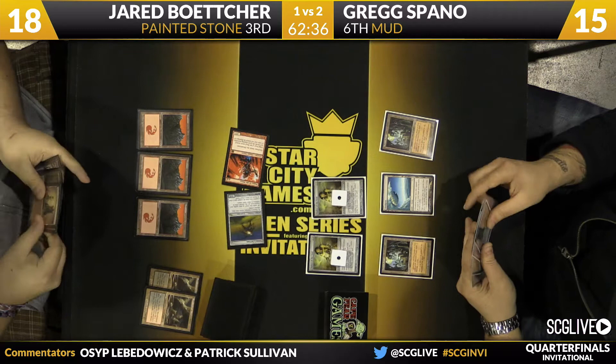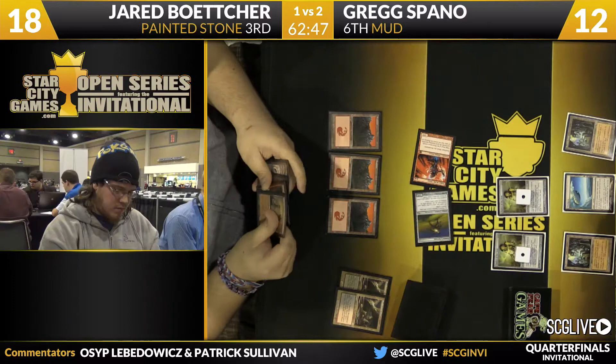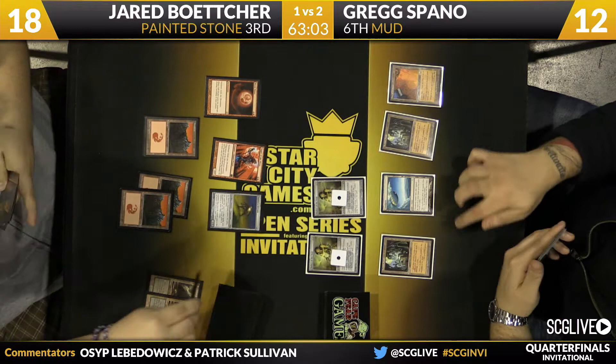Jared doesn't have that much pressure - he's attacking for three a turn with some lands, a Blood Moon, a Snaring Bridge, and a Grindstone he can't cast. Blood Moon removes a lot of Greg's explosiveness, but Greg can play something of a conventional game. All he needs is to resolve Worm Coil Engine or Forge Master to win very quickly.